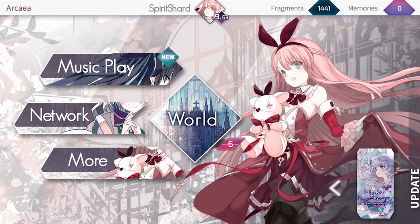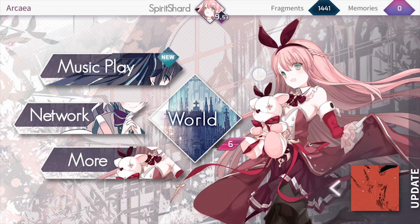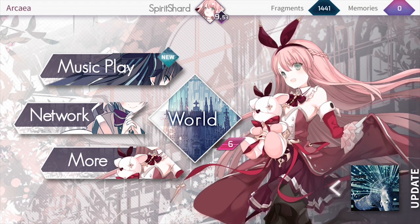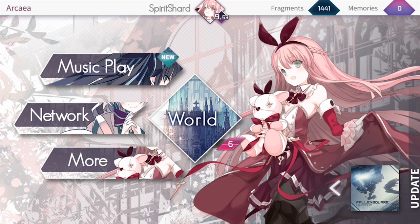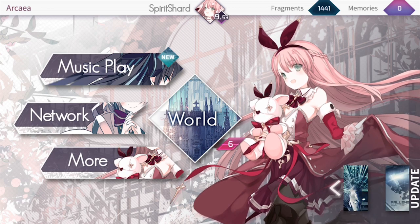That's actually pretty nice. If you want to progress through things like earning fragments or go through the world mode, which is our progression mode with charts you go through to unlock songs for free, you do have to be connected online. And if you want to use the characters, you have to be connected online — I assume because of cheaters and things like that, I don't know exactly why.